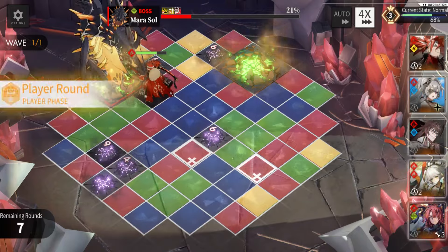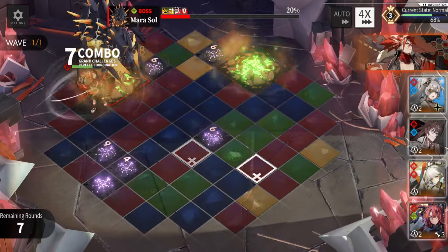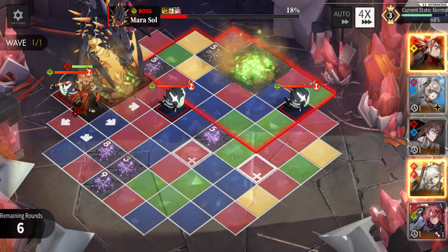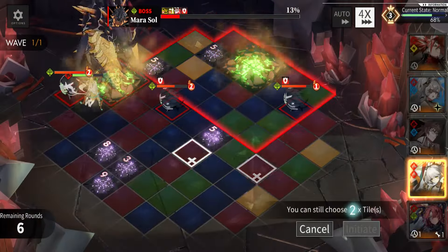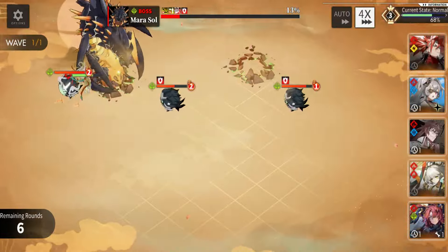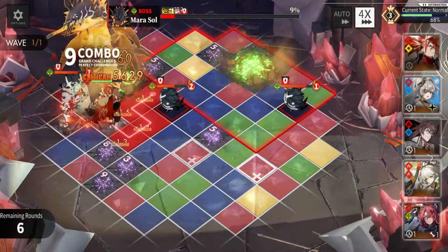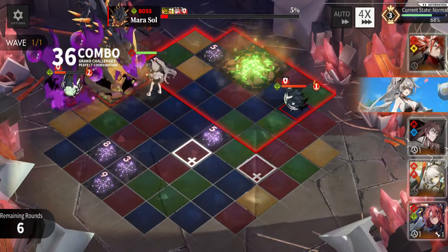We're going to stop right here instead of doing their thing. It could be worse — we're losing on one red tile but it's whatever. They should be dead here if we get as much damage as possible. Let me run around — we should be able to kill with the chain combos. I'm actually surprised we still have one computation point left over, but yeah this should be it.